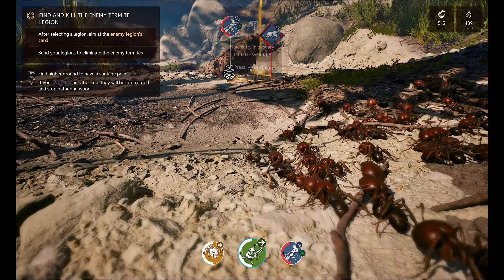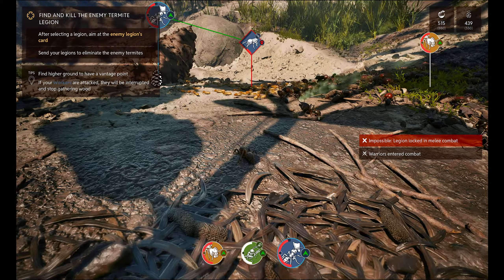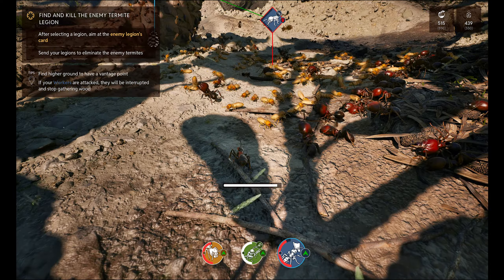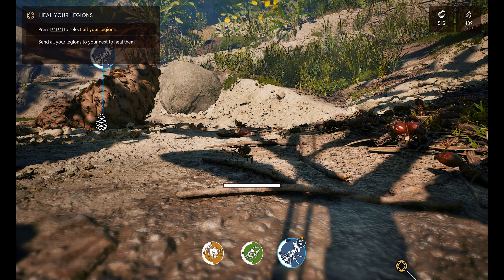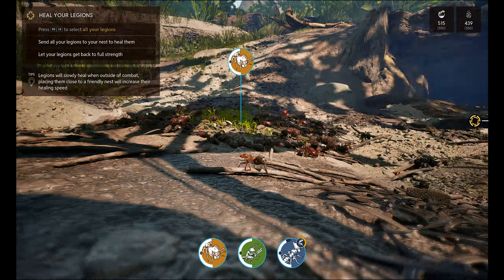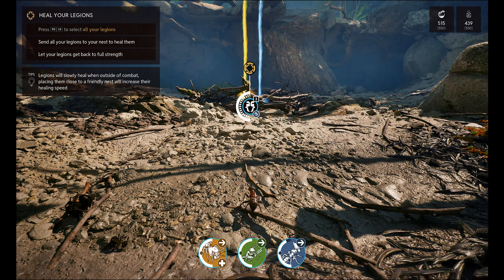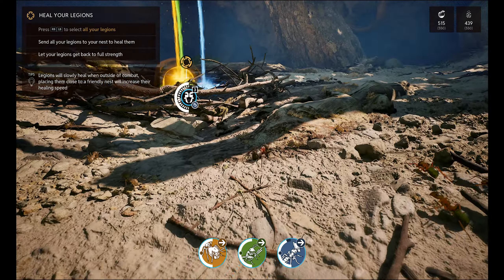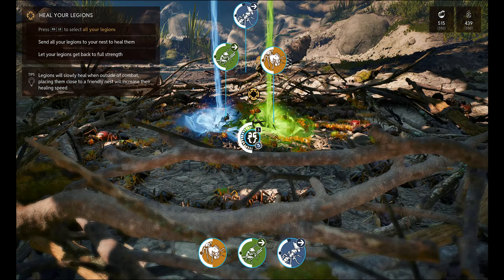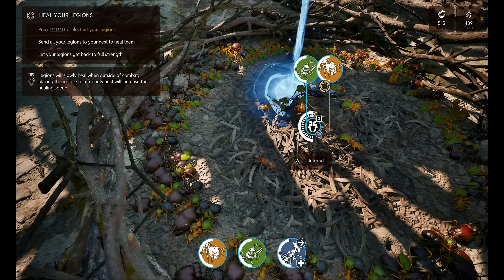Bring these guys a bit closer, bring your worker ants back over here. Impossible — it's impossible! Take them down! Wow, that's insane man. Press R, all legions. You can choose all of them. Send all legions to your nest to heal them — fair enough. All legions return to the base. We have total control! This is cool, here comes our worker ants. Look at them all healing.